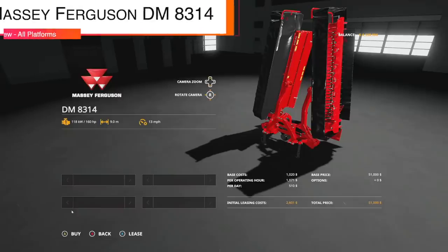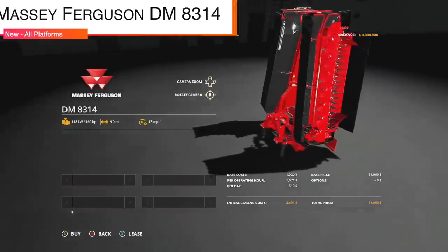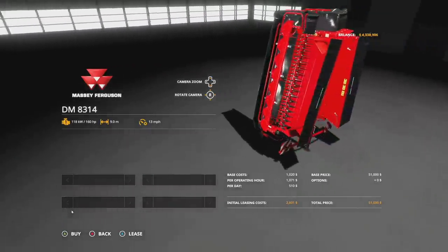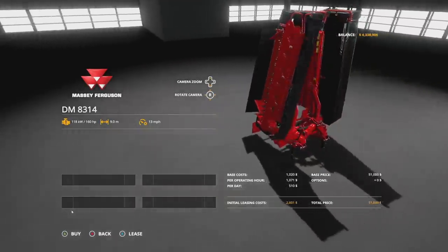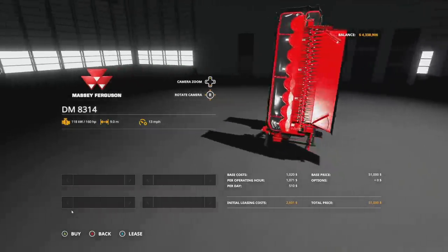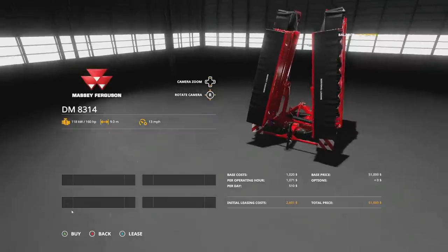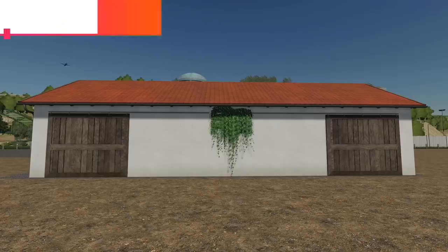We've also got a new rear mower for Massey Ferguson fans — the DM 8314. It has a 160 horsepower requirement, nine meter working width, and 13 miles per hour. There's no customization whatsoever, but it's looking very good.